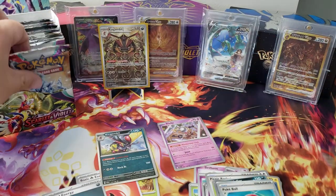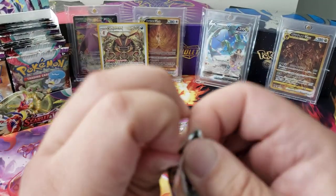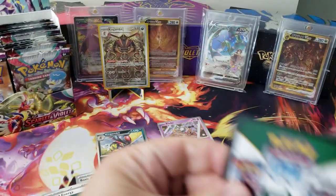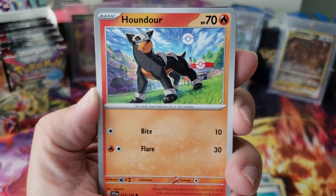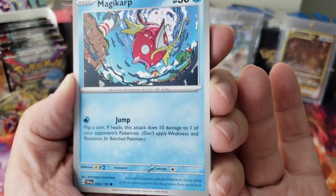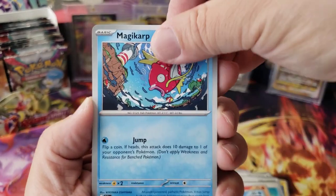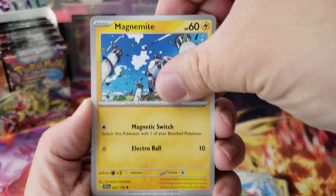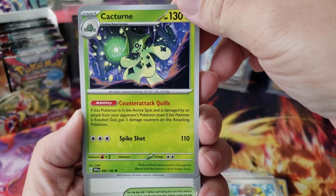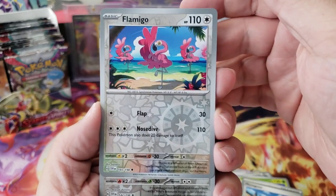It's gonna take some getting used to without having to do the trick anymore — makes the videos go a little bit quicker too. We got Houndour, Toedscool, Magikarp — look at that artwork. Magnemite, Arvin, Cacturn, Meowscarada — okay, Flamingo.